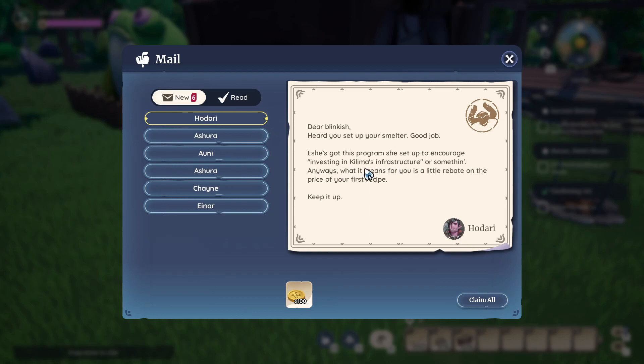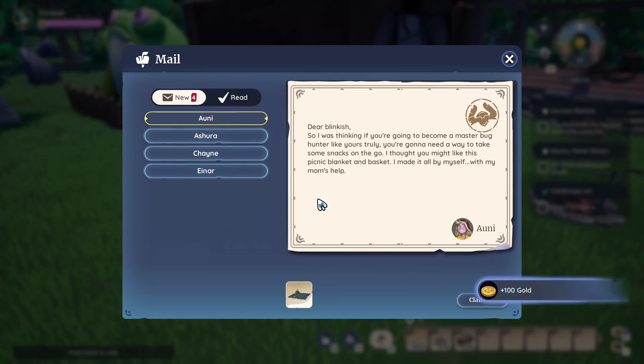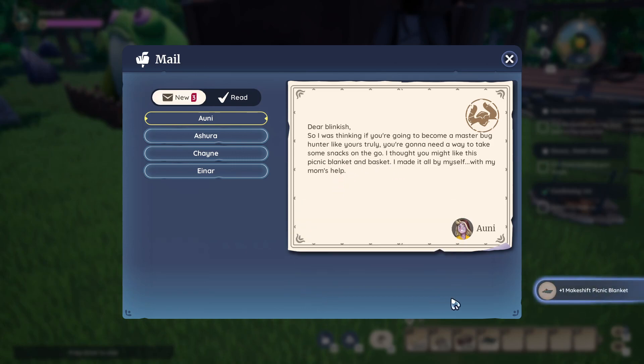Next mail: 'Hadori — Dear Blinkish, heard you set up your smelter, good job. Eshes has this program to encourage investing in Kilima's infrastructure — what it means for you is a little rebate on the price of your first recipe. Keep it up.' Got 100 gold! Then Ashura writes: 'Dear Blinkish, I heard you built your first sawmill. I still remember when I made my first plank — the sides were so warped everyone thought it was an art project. Eshes has a program to encourage new builders — that means you get a rebate on the cost of that sawmill recipe.' If you remember, I spent 100 gold for the sawmill and 100 for the smelter, so I'm basically getting that money back. Then there's a note from Ani about a picnic basket and blanket — she made it herself with her mom's help.